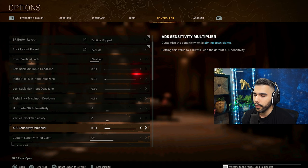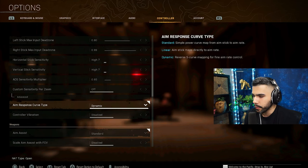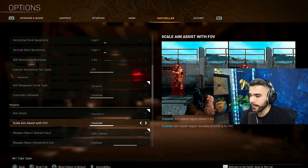For example, if I go to 8.8 base sense, I could play on 0.75, which is 6 ADS, or even go down to 0.7. But usually you don't want to go lower than that because you're going to struggle in really up-close, fast-paced gameplay. Also make sure your aim response curve type is set to Dynamic — that's going to help with aim assist. Another thing: if you are playing on PC, I like Scale Aim Assist with FOV disabled. I think this gives you a better aim assist pull, which is definitely beneficial.